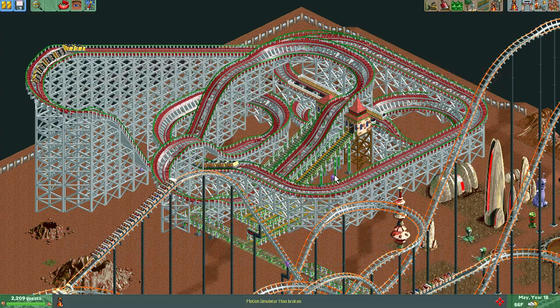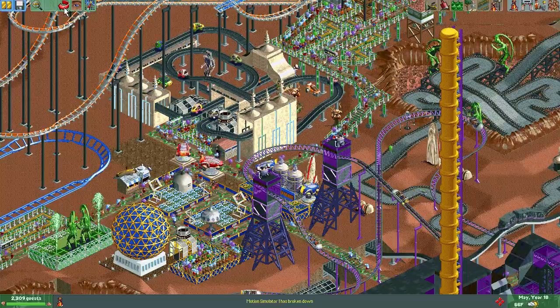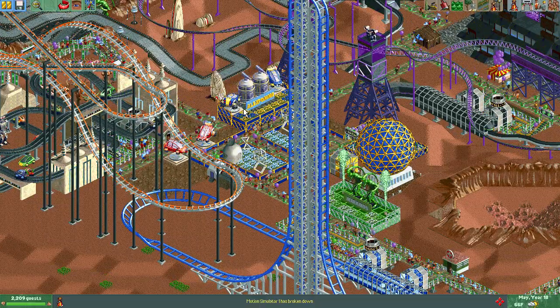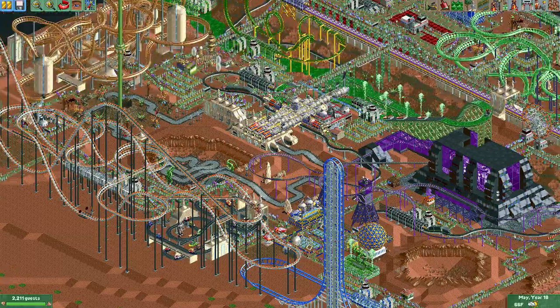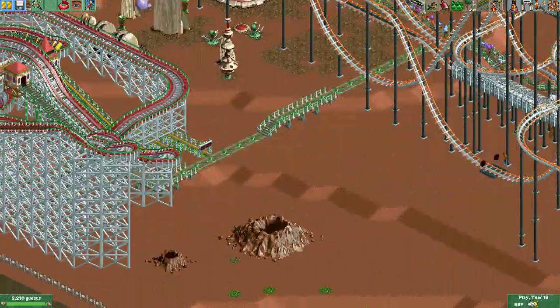Hello everybody and welcome back to RollerCoaster Tycoon 2. First things first, I finished this monument down here. I made it blue and yellow to blend in with the rest of the area. Hover cars, and I think those are satellite pieces — they definitely are because there's one right there. Okay, back to the coaster now.